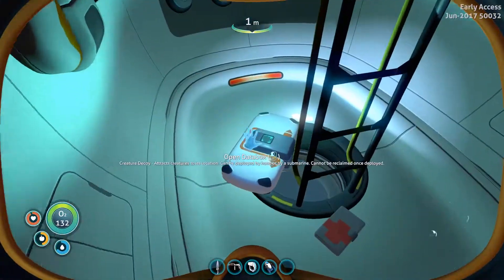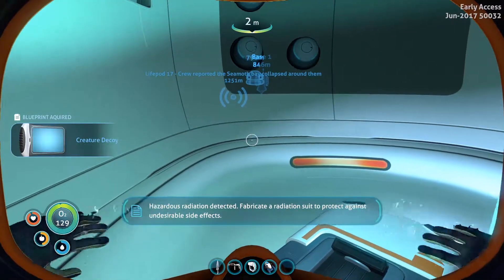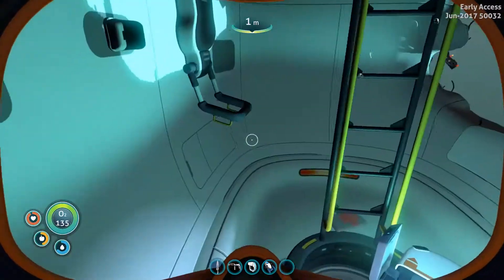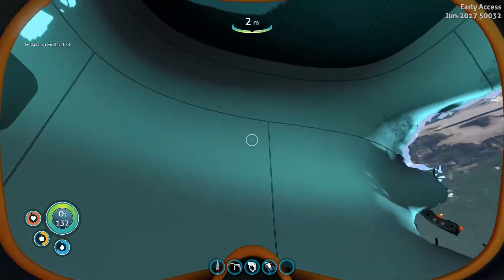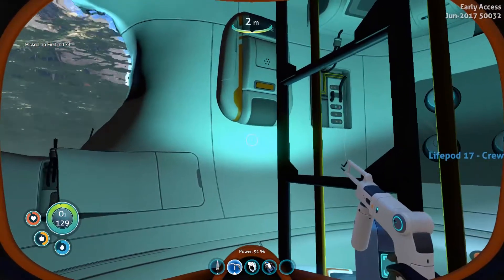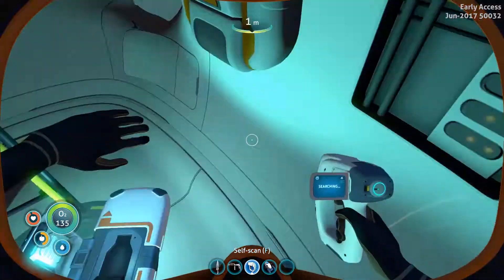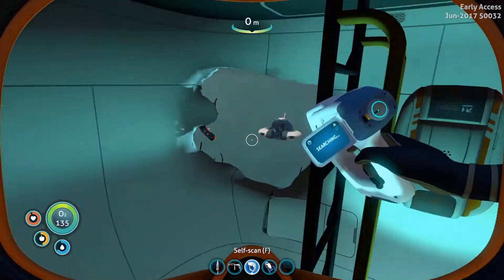Anything in here? Oh, we have a data box — creature decoy. Okay, I'm not 100% sure what that is. How does a radiation tattoo — yes, don't worry, I've got a suit, I'm all fine. I'll take the health pack. Nothing else in here. Nothing to scan. It's very noisy over this part of the world, isn't it. Well, that was fun, okay, let's get out.